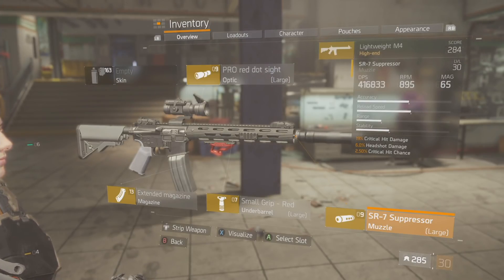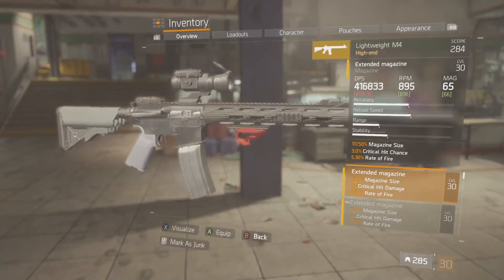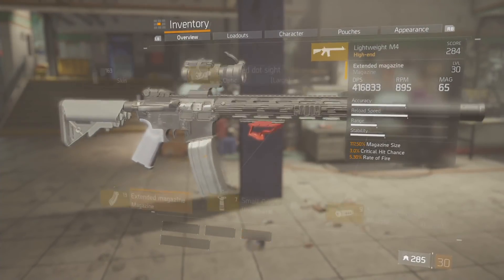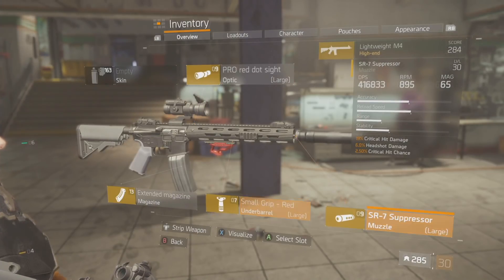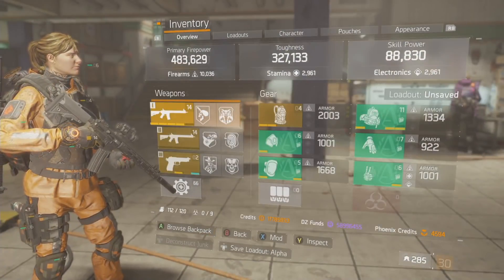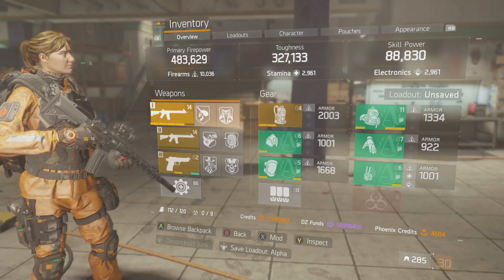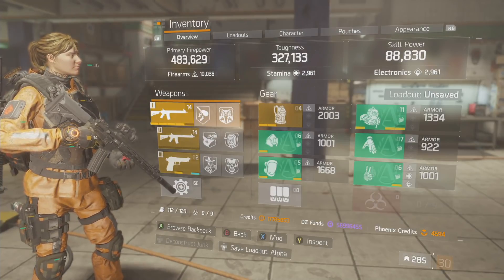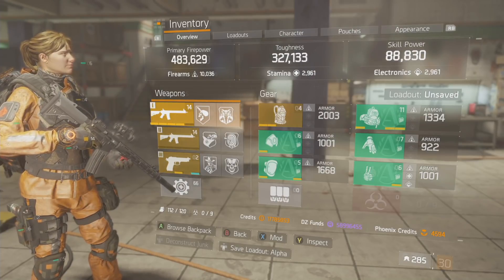My SR7 suppressor has 19 critical hit damage, 6 headshot damage, and 2.50 critical hit chance. On my mag I wanted to get more crit chance rather than critical hit damage, and the same thing with my Pro Red Dot Sight and suppressor — everything is crit chance with this build. ARs don't come with a lot of crit chance, so whatever it's lacking you just fill that in.